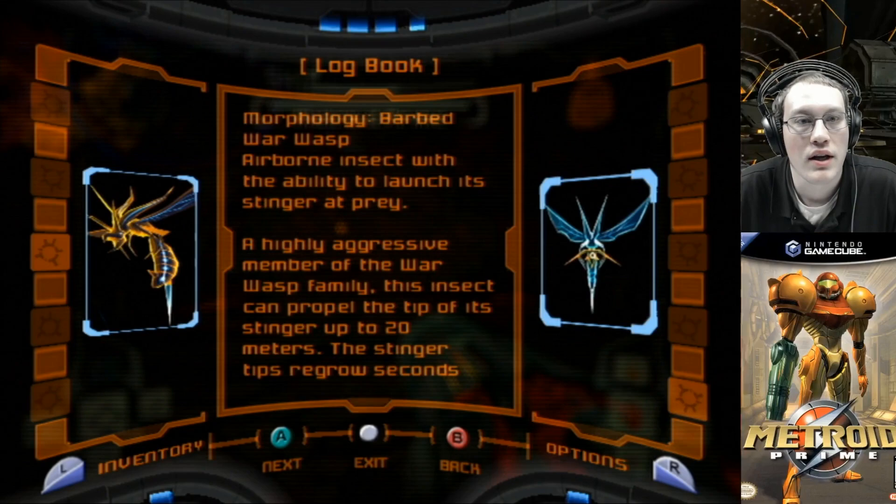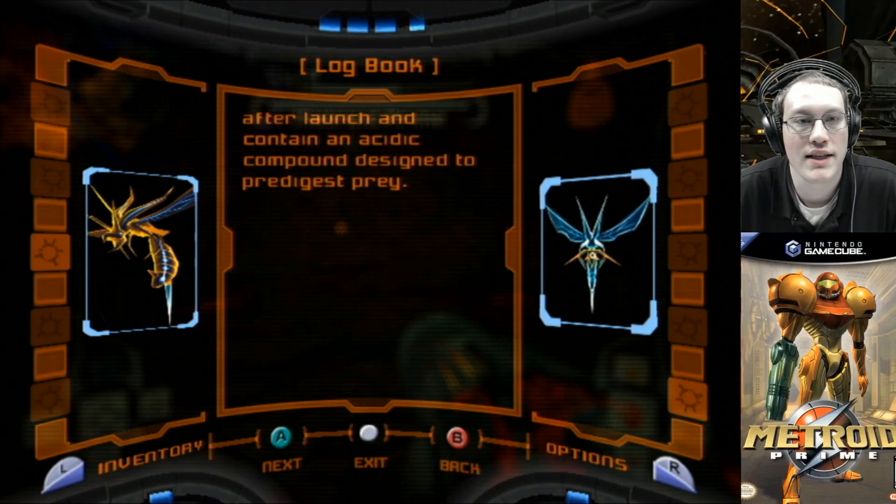Barbed War Wasp: an airborne insect with the ability to launch its stinger at prey. A highly aggressive member of the War Wasp family, this insect can propel the tip of its stinger up to 20 meters. The stinger tips regrow seconds after launch and contain an acidic compound designed to pre-digest prey.